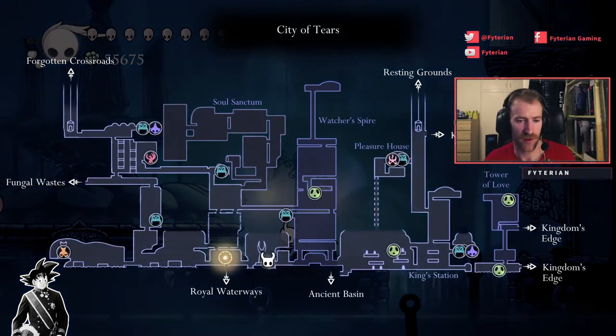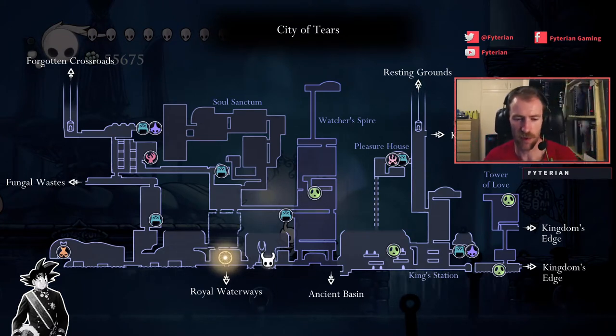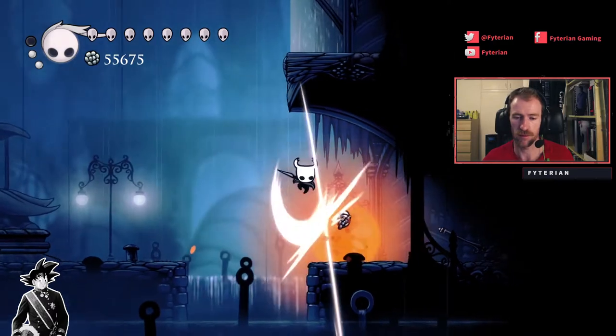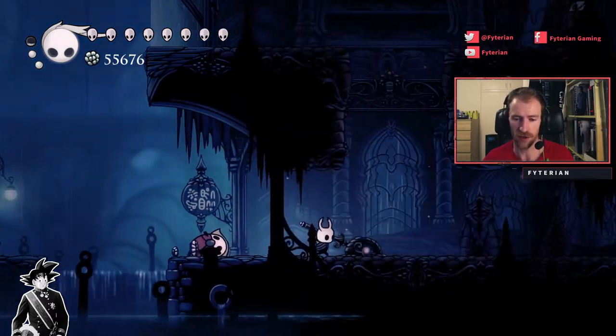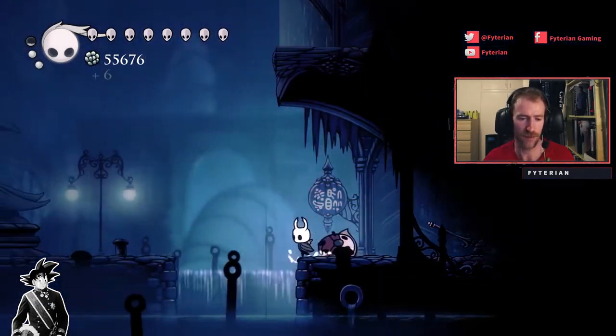So for the third grub in the City of Tears — and the order I'm doing these in is purely arbitrary, probably the order a lot of people come up against them but not necessarily — it's going to be the grub in the Watcher's Spire. Now for this grub you're probably going to have come here after visiting the Resting Grounds, so probably on your second trip to City of Tears. This door will initially be locked and you'll need to approach from the right-hand side, or the eastern side, and hit this lever.